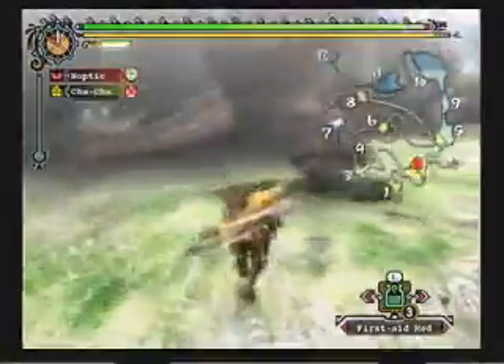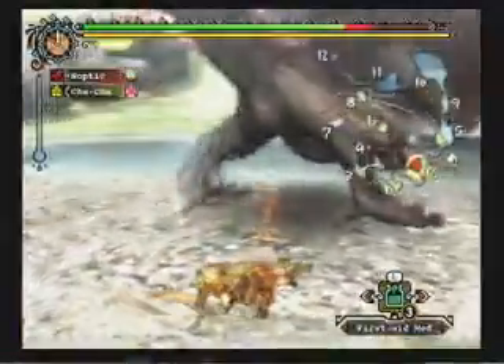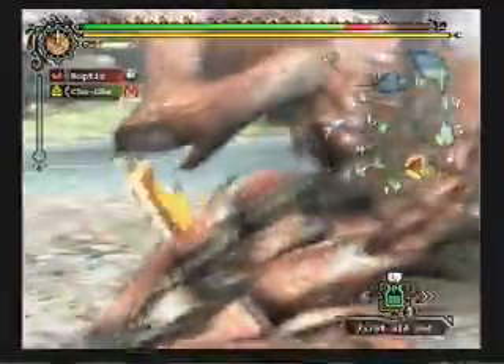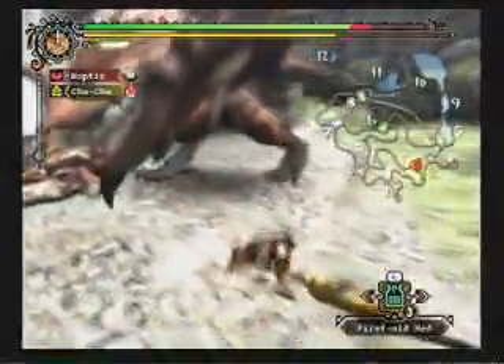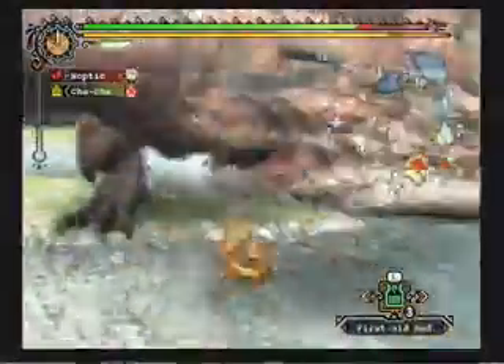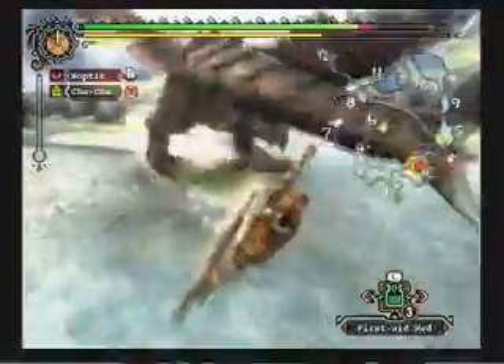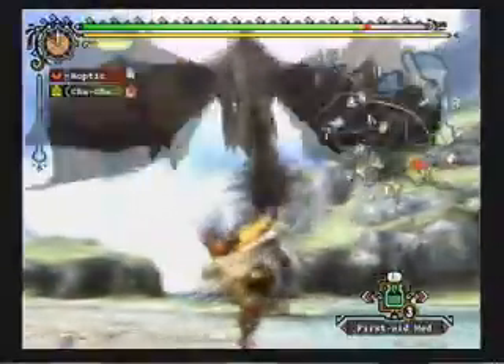Yes, monsters have stamina in this game. If you've noticed when I'm fighting something that they'll start drooling, that means they're low on stamina. Their movement is slower, and they don't hit as hard, basically. But the most important thing is their movement is much slower than normal.